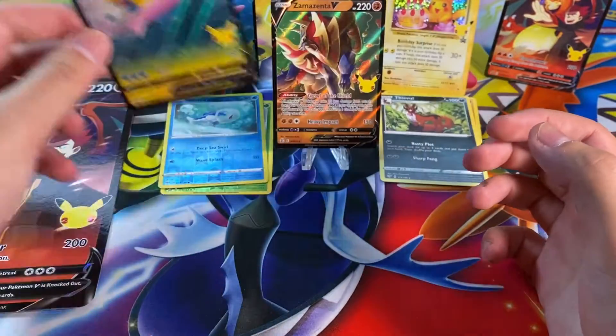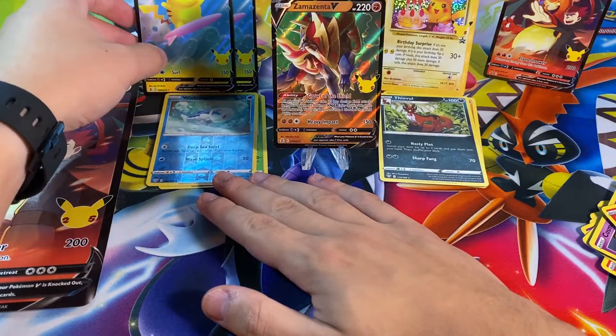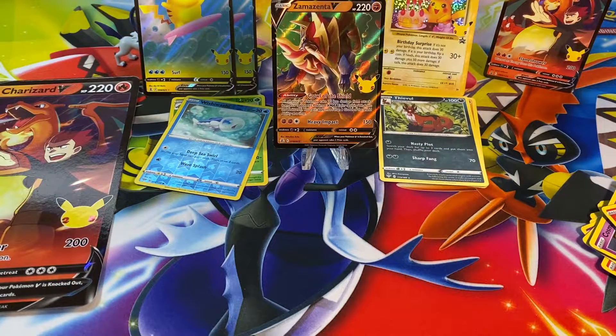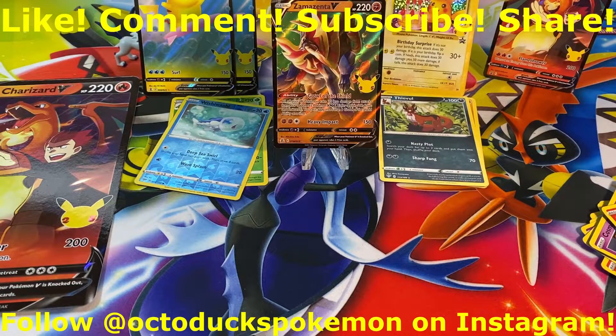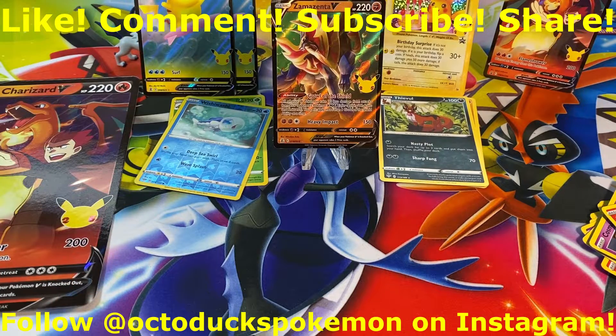That's kind of an L — this was a dud box to say the least. A quick recap: we got another Birthday Pikachu, which I'm not complaining about — I actually really like that. But two Surfing Pikachu Vs that I already have, which is not very cool. The Lance's Charizard V is new, and the Zama Zenta V is also new. So overall I'd say today is a semi success, semi failure. But we have more Celebrations coming down the pipeline soon. Remember to like, comment, subscribe, and share — I get the bad pulls so you don't have to. I'm Octodux Pokémon, and I'm out.